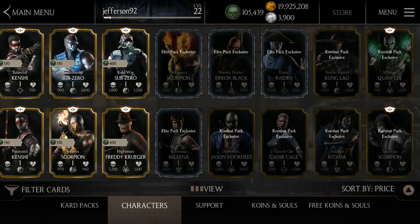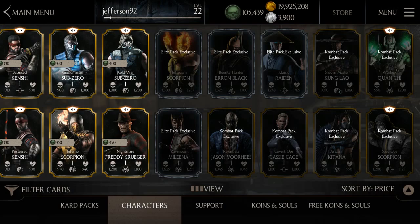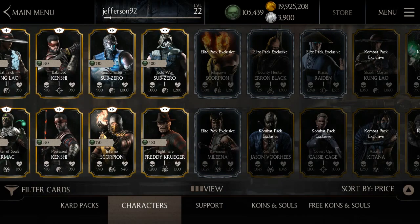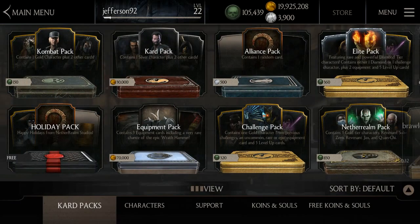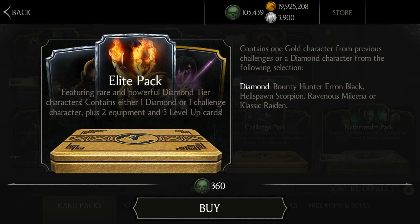These are the diamond characters. As you can see, this is Kombat — I'm gonna get these people. The diamond people are really hard to get. To get those cards you go to card packs and then elite pack. The diamonds you can get are Bounty Hunter, Aaron Black, Hellspawn Scorpion, Ravenous, Melina, or Classic Raiden. Buy it and they would go away.